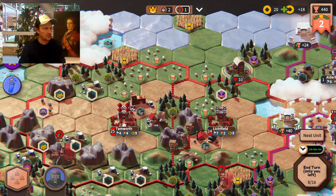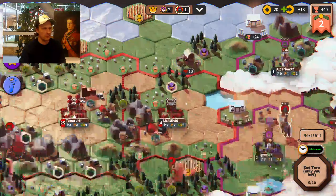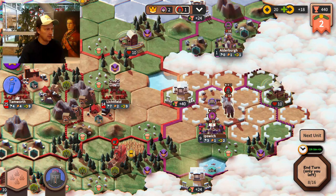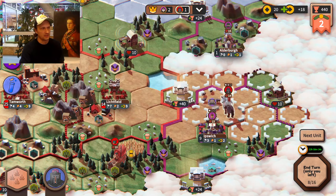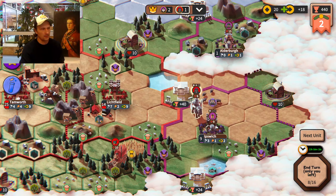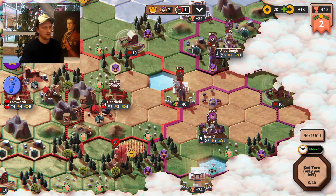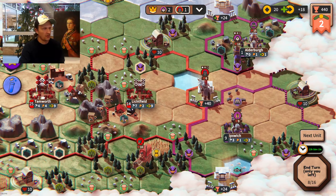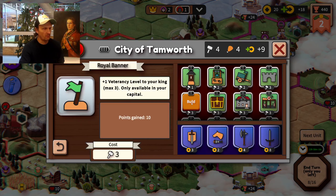There's a pretty cheap way to upgrade your king called the Royal Banner, which gives one extra defense. Since my king has something called Armor, I'll get full health and even more armor if I do that. So I can first attack this guy, and even though my unit is almost dead afterwards, I can still move — because you can always move after you've attacked with a horse. So I'm going to build the Royal Banner now.